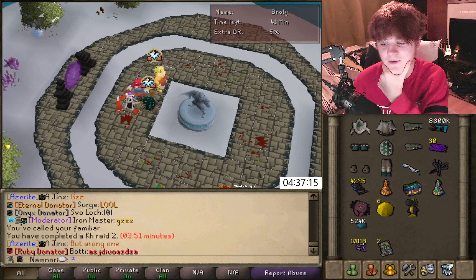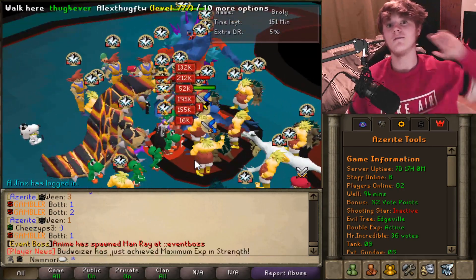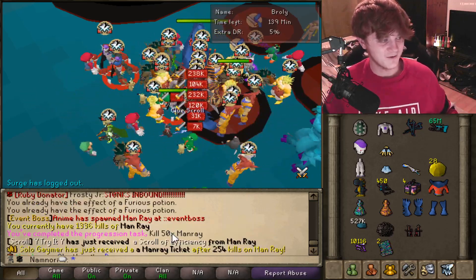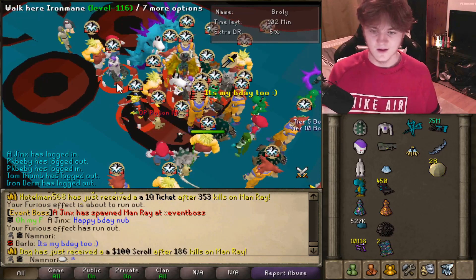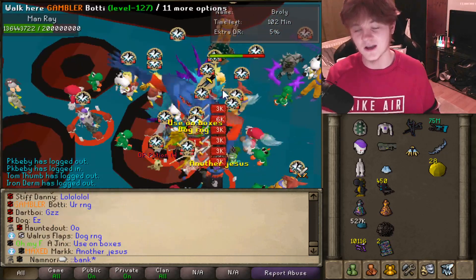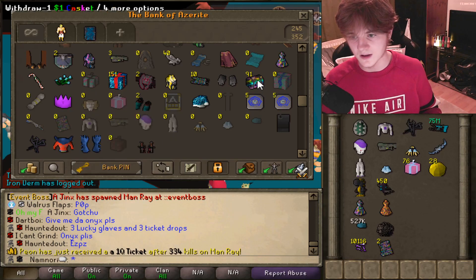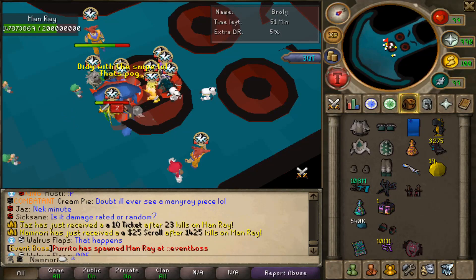We got another blade insurance ticket, which is a blessing and a curse — because I haven't even gotten one blade yet! About a million people are here. Anime is spawning over 150 Man Rays. I got the achievement for killing 50 Man Ray. Off to buy some more Man Ray boxes with the $25 scroll I got earlier. Dog literally got a $100 scroll earlier too — Dog with the RNG. All I got from this event is one legendary drop. We've got 76 pet boxes to open and get a Pingu pet!